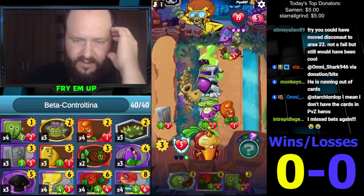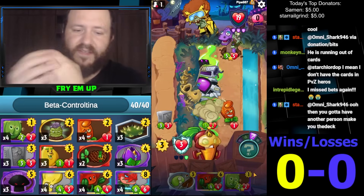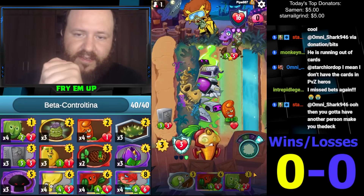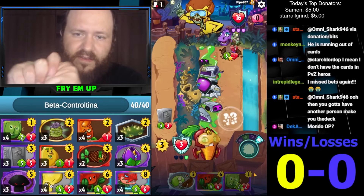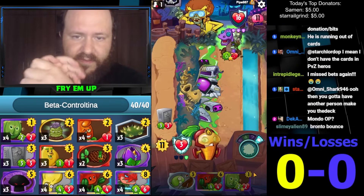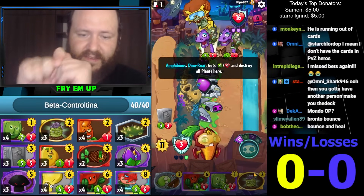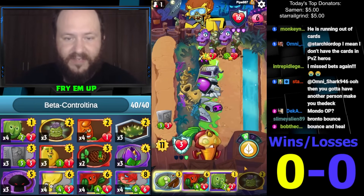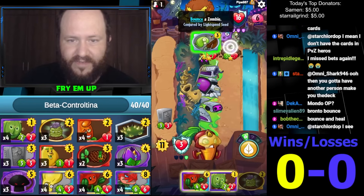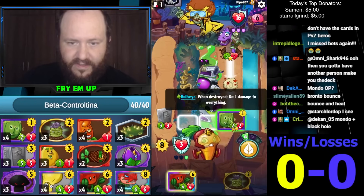I'm just spamming this for a little damage. He's not proccing our block here. We can deal three damage with the Galacta — we'll see if that works. It's nice to be able to kill that. This Grave Buster's probably dead. Wow, he's top-decking Mondo after Mondo, it's so annoying. We are able to again have a little bit of an answer here — Galacta.